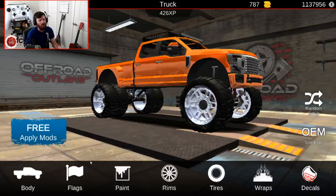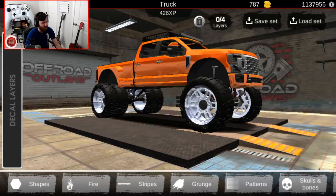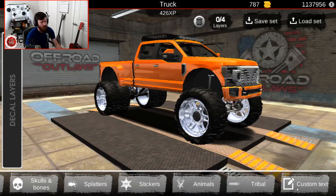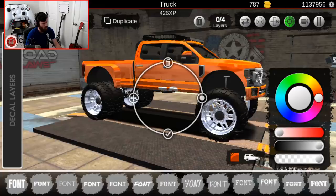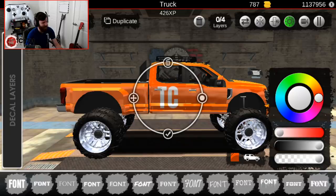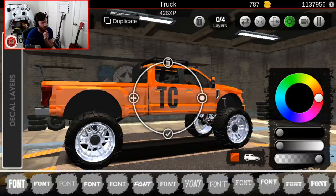I'm not going to go through the flags in this video — I'll leave those for you guys to discover. Going into decals, this is where it gets really interesting. We've got shapes, fire, stripes, grudge patterns, skulls and bones, stickers, animals, tribal, and custom text. Let's try the custom text — I'll type something simple. And just like that, the result is absolutely sick. I'm blown away.